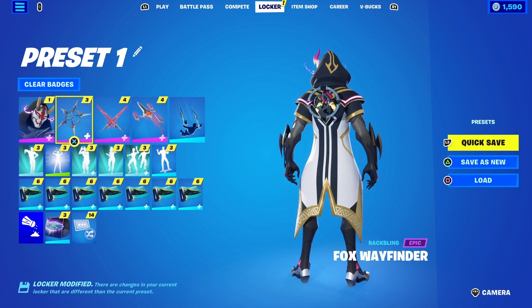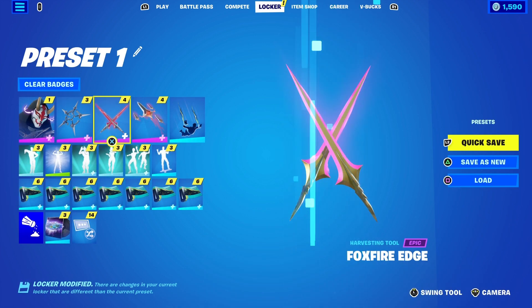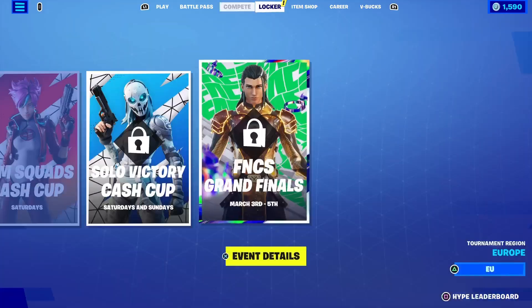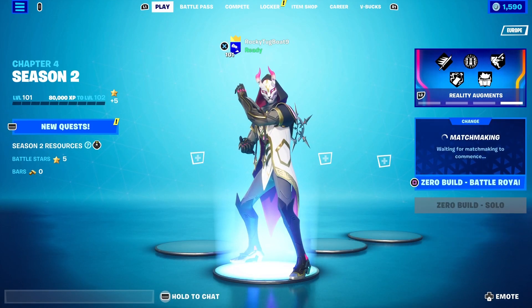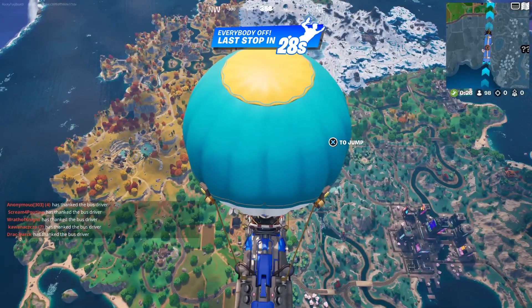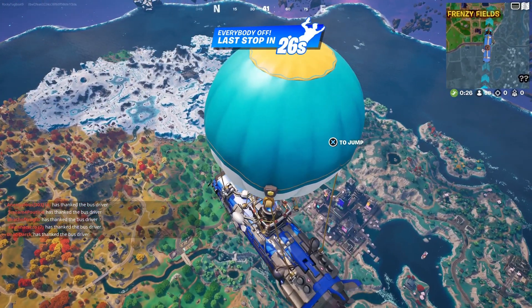We have the Fox Wayfinder back bling, the Fox Fire Edge pickaxe, and the Sky Carver glider. We're going to get straight into it and see what it looks like in game — glider and all that.